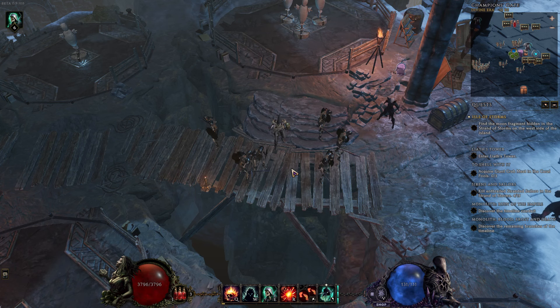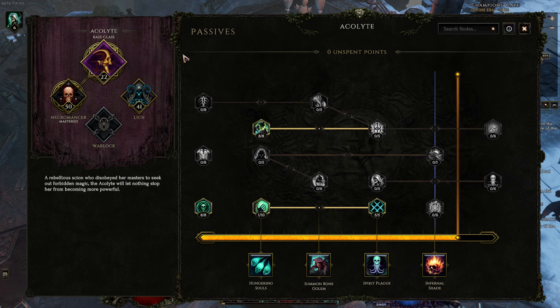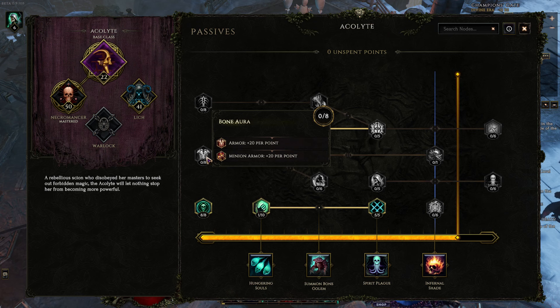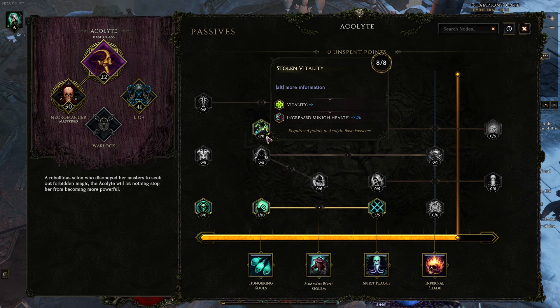Next let's talk about our passives. Starting with our base Acolyte, we go all in on Forbidden Knowledge — it's a great node. We get intelligence that helps out the ward retention for tankiness, helps out the damage of Infernal Shade, and gives us necrotic resistance. The only competitor is Bone Aura — extra armor is okay, but you're getting 25 armor per vitality from the Dread Shade, so flat armor isn't the highest priority. Next tier: Vitality — I like it. Here we're adding another 200 points of armor to our Dread Shade, adding hit points to ourselves, and giving our minions some health.